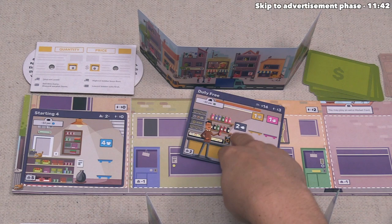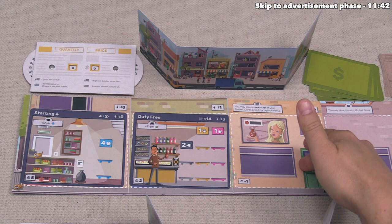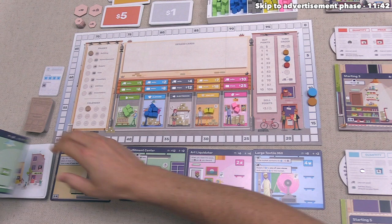Orange places the Duty Free Store in their leftmost spot. After building, orange also has the option to close any businesses in front of them by discarding the card back to the box — some buildings generate bonuses when closed — but orange is not doing that. Their turn is done, so we slide the remaining market cards down and reveal the next one from the deck.